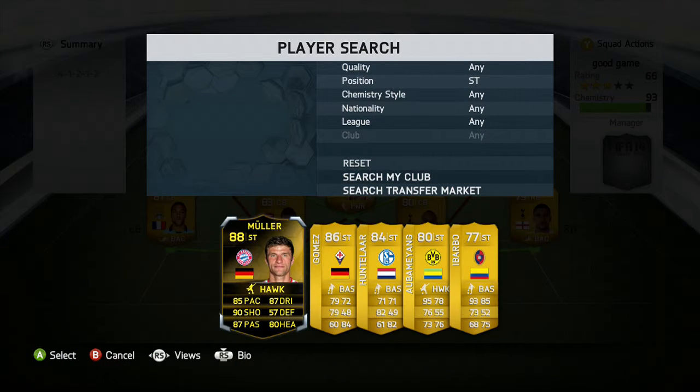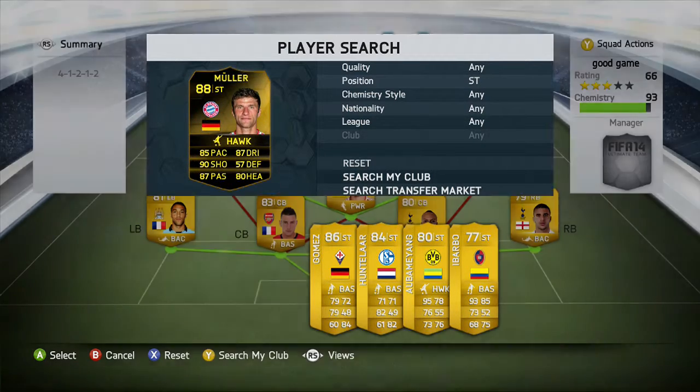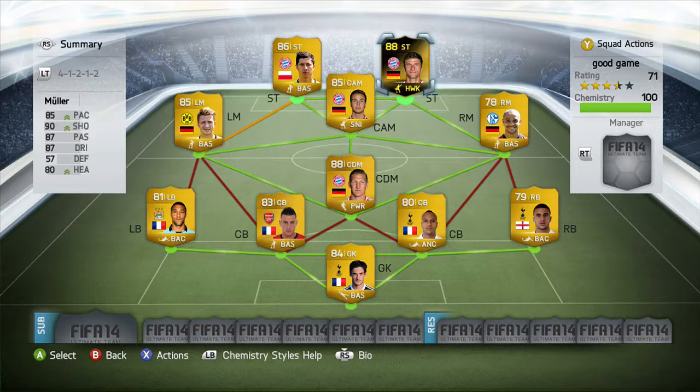We finish off the team with Inform Müller — I'm not sure if it's his first, second, or third inform, but it's his 88-rated card. Look at those stats: 85 pace — decent for a striker, and Müller is usually a right mid so it's great that this card plays as a striker — 90 shooting, 87 passing, 87 dribbling, and 80 heading. He finishes off the team to make it 100 chemistry.